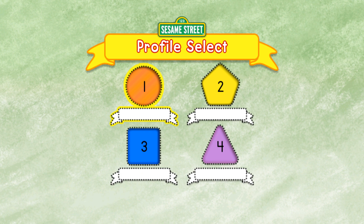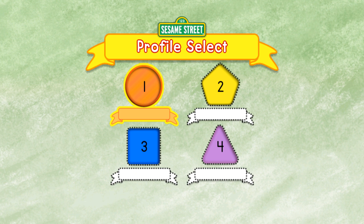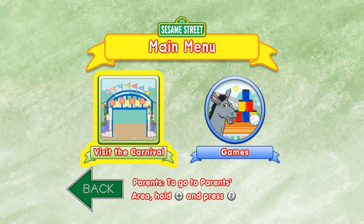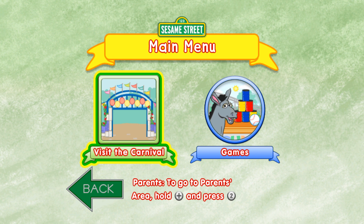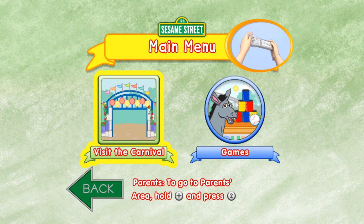Choose your profile. To start a new game, choose one of these shapes. To choose a profile, tilt your Wii Remote back and forth. That's a terrific choice. Remember, your shape is the orange circle with the number 1. To play all the games in the carnival, choose the green square. To pick games to play in the carnival, choose the blue circle. To choose a circle, tilt your Wii Remote back and forth. Then press the 2 button.